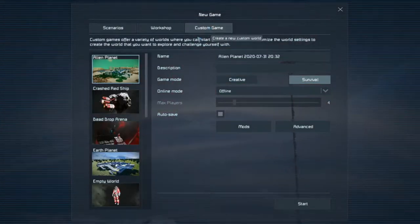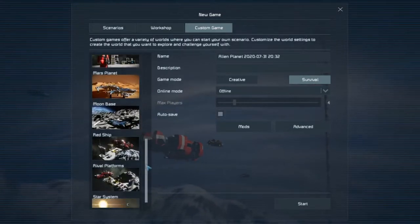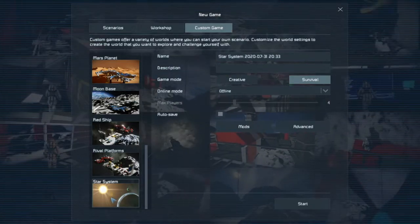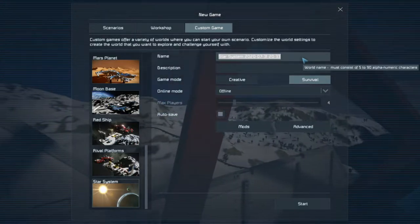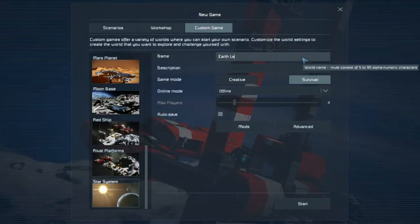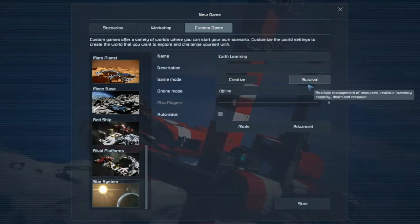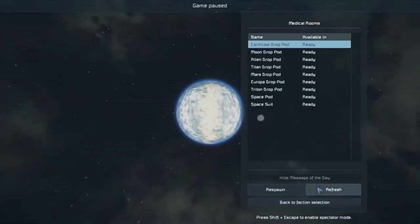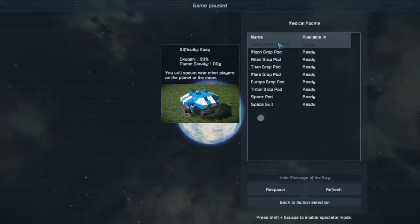We're going to create a custom game - you can search through the other choices as you please, but for this tutorial we're doing Custom Games, Star System. Let's give it a name: Earth Learning. While we're spawning and our drop pod is coming down, hit the letter V as in Victor to pop out into third person mode. You can then hold the left Alt key.